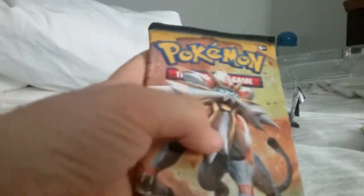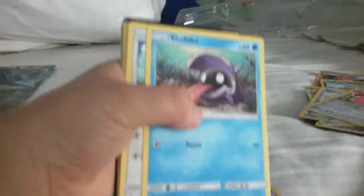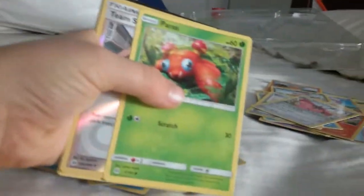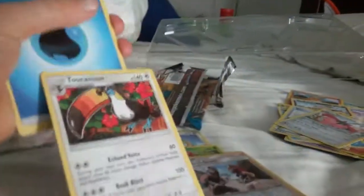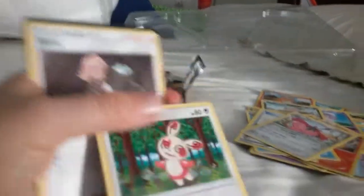Now we're going to be opening the Sun and Moon pack — come on, give us some luck! So we've got a Popplio, a Zubat, a Shellder, a Yungoos, a Paras, smash that like button — really? Two Cannon? A Spewpa...